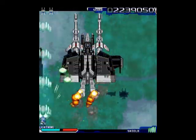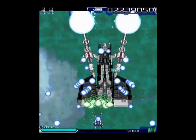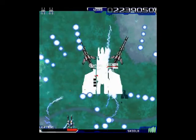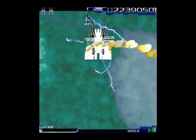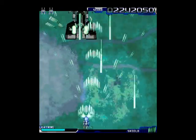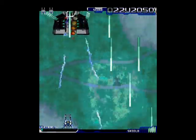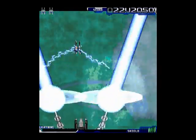You either need to destroy a bunch of the emplacements on the wings or hit the main body enough. Either way will cause the wings to drop and cause it to go into the next phase. It's possible to kill this boss on the first pattern cycle, but I don't manage to do that yet — I get close, but not good enough.